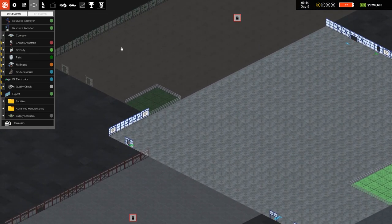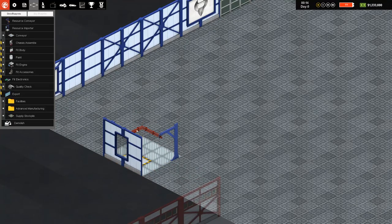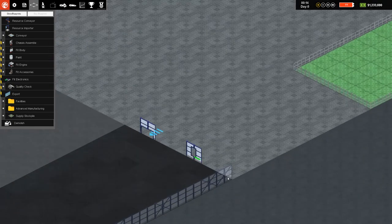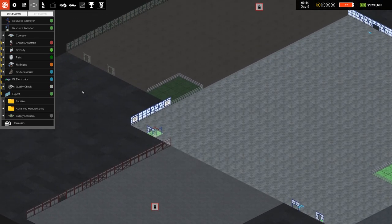This menu item lets us set all the slots that can fill our factory floor with whatever we want. To get started we're going to need a resource importer — we have to put that next to an import slot, and that will bring our materials in. Think of it like electricity: it just brings in resources. In this case it's parts that are going to come along these crane arms. For the export, you need to put it wherever we're going to send our completed cars back out again.